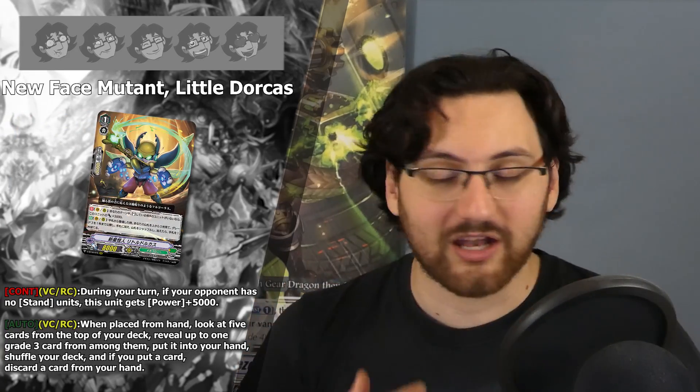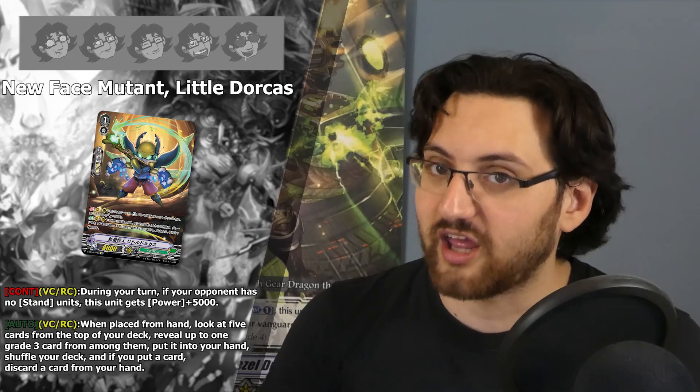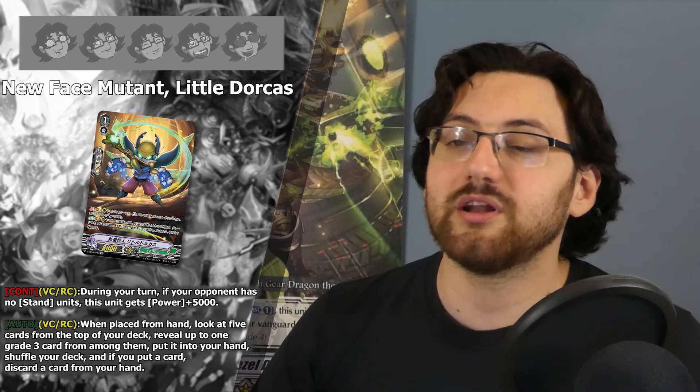Now, a lot of these remaining cards are archetype-restricted and tied to the new Cradle mechanic. The last generic support card is the grade three searcher New Face Mutant Little Dorcas. It has the grade three search effect, and its unique ability is a continuous effect on the rearguard circle: during your turn, if your opponent has no standing units, this unit gets power plus 5k. This condition is pretty easy to fulfill — your opponent will typically attack with everything, including the vanguard. Megacolony also has cards that can rest your opponent's field. Five stars, just like any other grade three searcher.